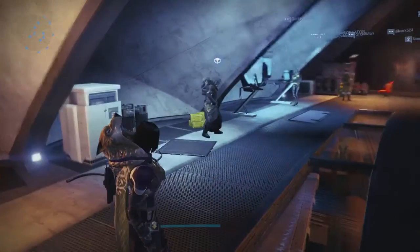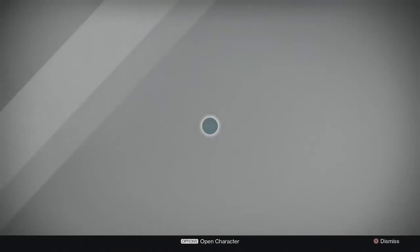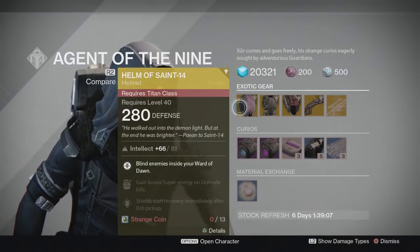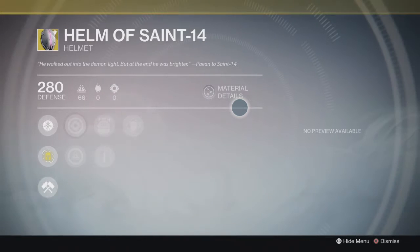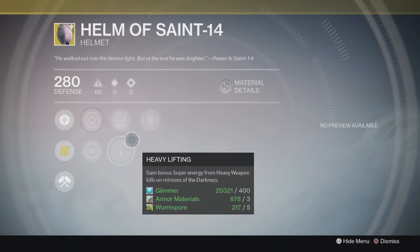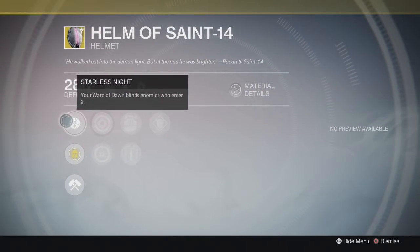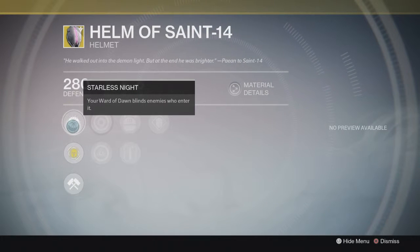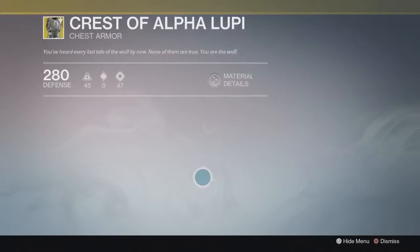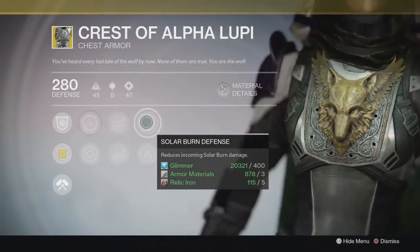Today Xur is down by the vanguards in the Hall of Guardians. This week Xur has the Helm of Saint 14 with Ashes to Assets, Heavy Lifting, and Better Already. The main perk is that your Ward of Dawn blinds enemies who enter.